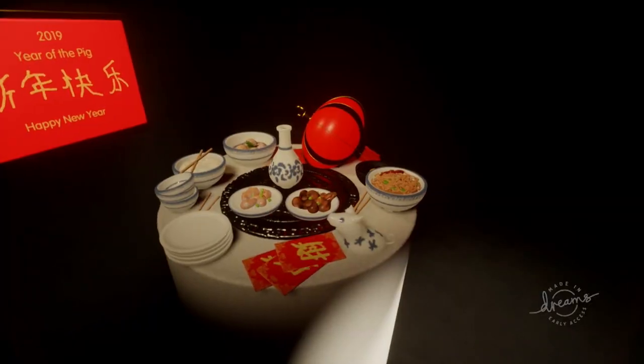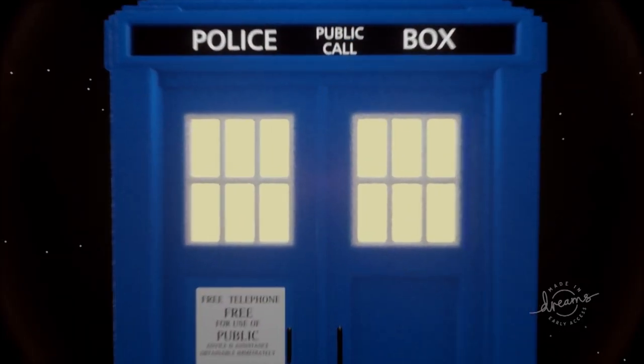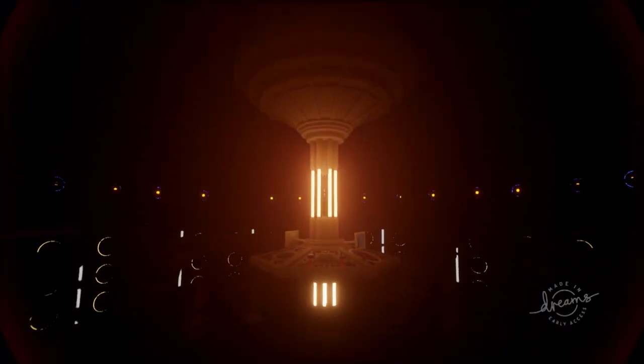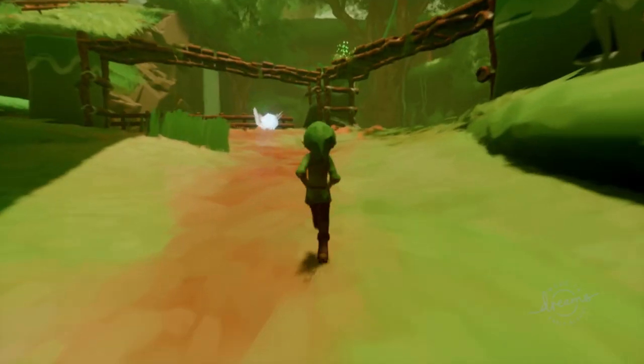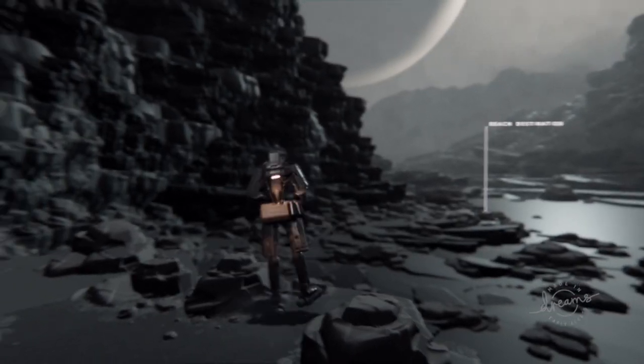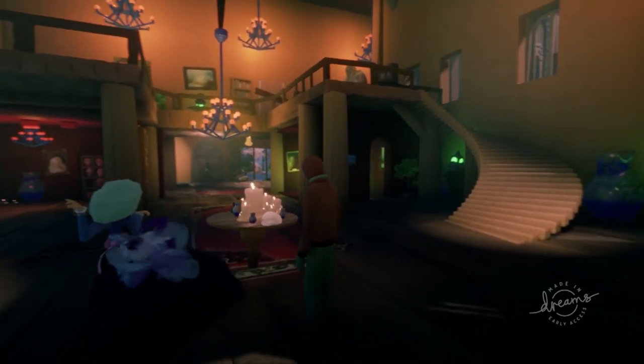Along with game ideas, some dreamers are just making art — from sweeping digital paintings to twisting psychedelic geometry, and even the construction of digital locations and sets with realistic lighting and sound design that could give some AAA games a run for their money. Dream hopping strings together a never-ending playlist of user-generated levels. You'll be bouncing from a sprawling alien landscape to a 3D recreation of Cuphead to a lovely indie experience all within seconds. It's so inspiring seeing what brilliant minds can achieve.